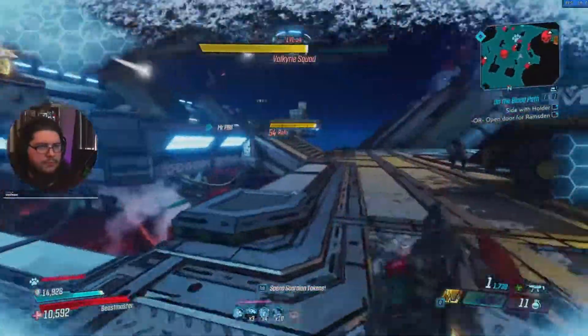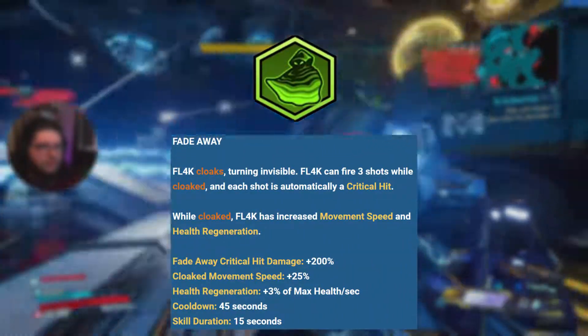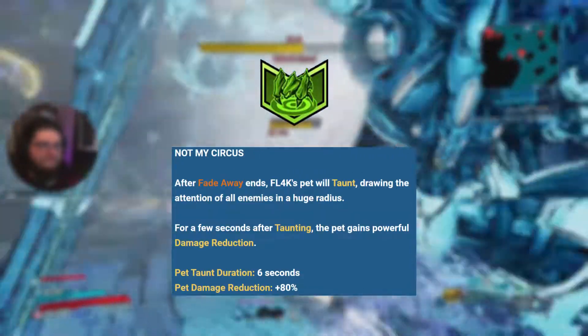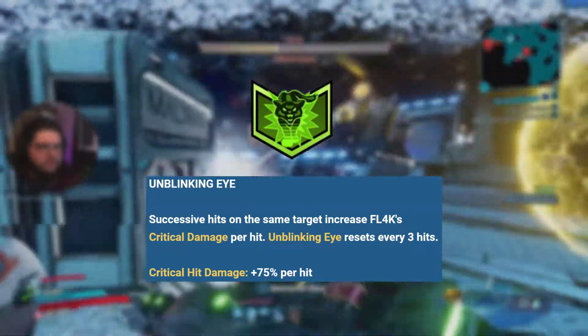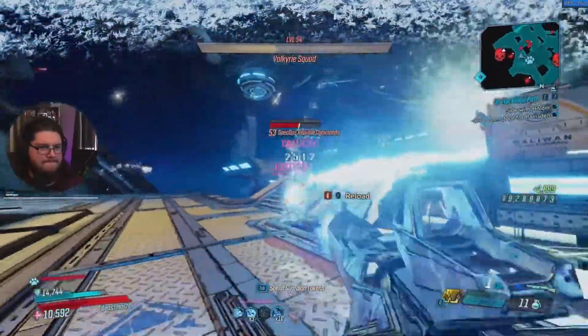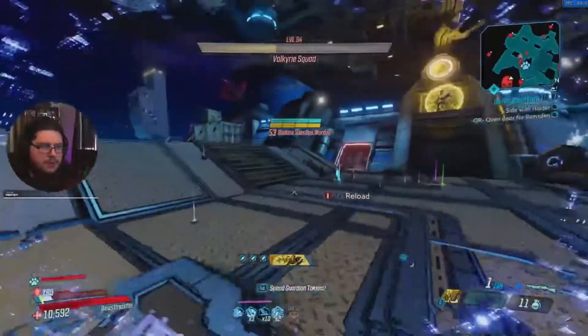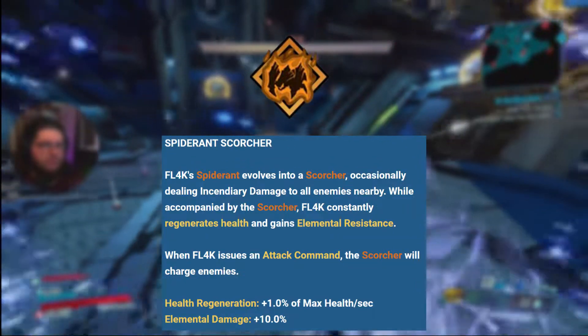The action skill we're using is Fade Away. This gives you 15 seconds of invisibility and 3 shots during that invisibility that are automatically critical hits. The augments we're taking are Not My Circus, which makes your pet taunt nearby enemies after you come out of Fade Away, and Unblinking Eye, which stacks 75% bonus critical damage on each hit, resetting every 3 hits. What's interesting about Unblinking Eye is this counts for each individual pellet, so multi-pellet weapons like shotguns and mashers can stack it multiple times — the more pellets the better. Our pet is going to be the Spider Ant Scorcher because it's the tankiest and 10% elemental damage is better than damage reduction.